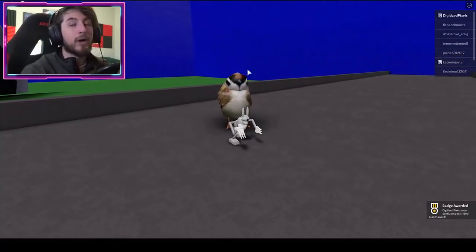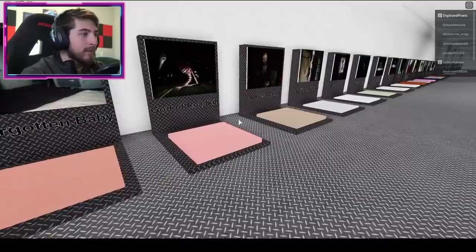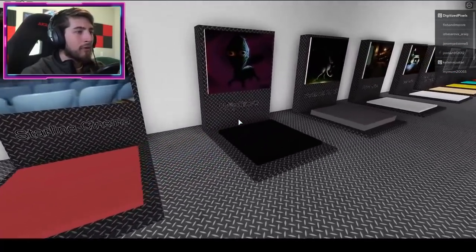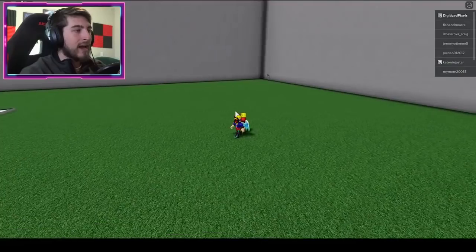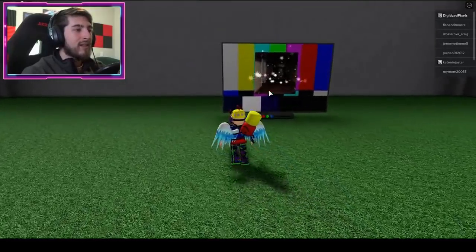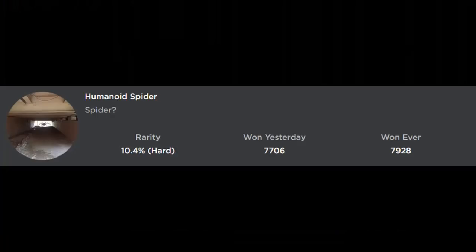The next badge is Costume Man Seat Player and Killer. To get this, go to the Cartoon Girl map. Walk straight ahead and go towards the TV screen that is in an error state. Behind it you will see Costume Man — get close to it and you will get the badge.